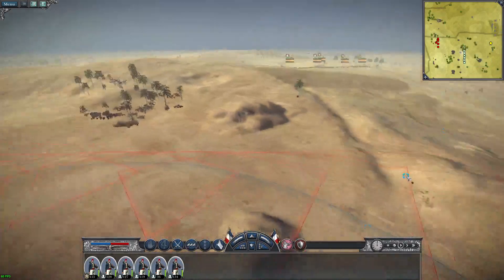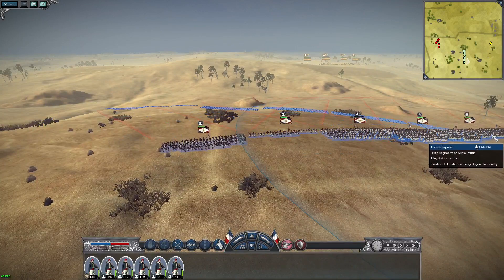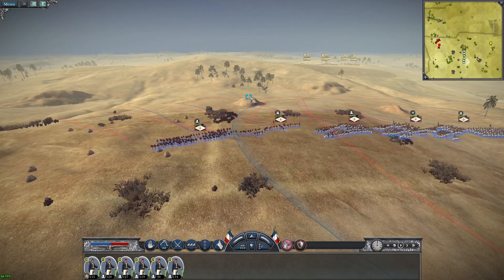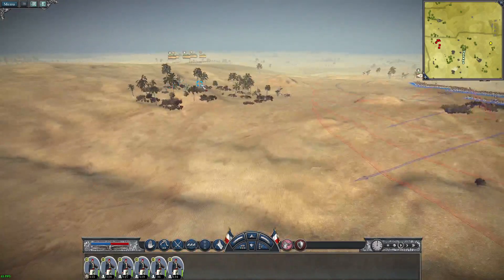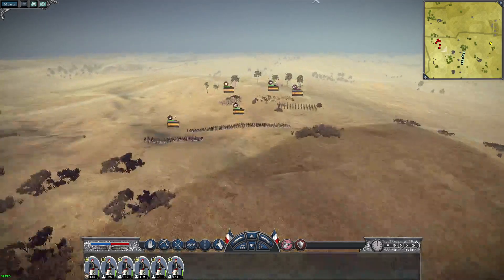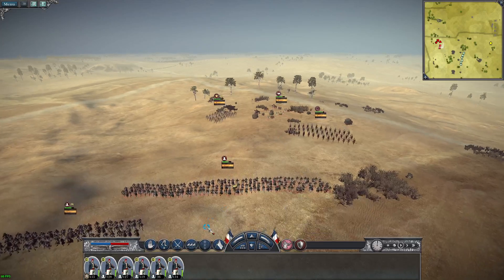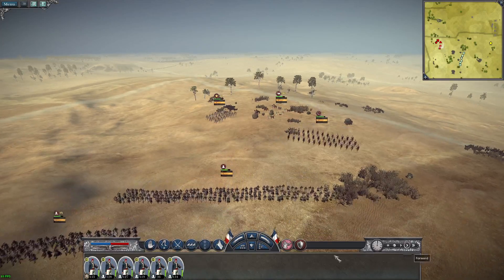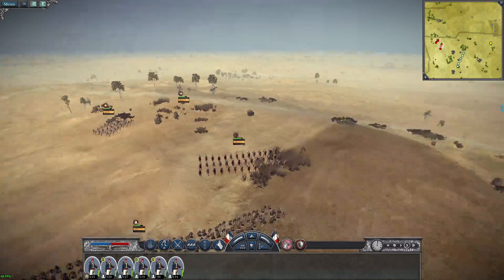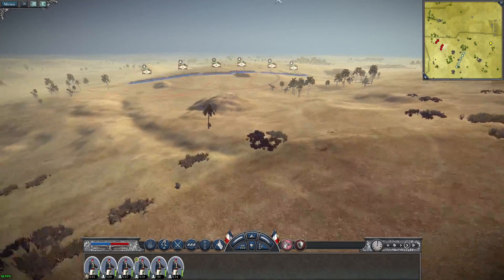Start the battle. The enemy does have artillery but maybe these little outcroppings will protect us. Nine-pound foot - they're definitely going to have the range. They are firing - looks like they missed.